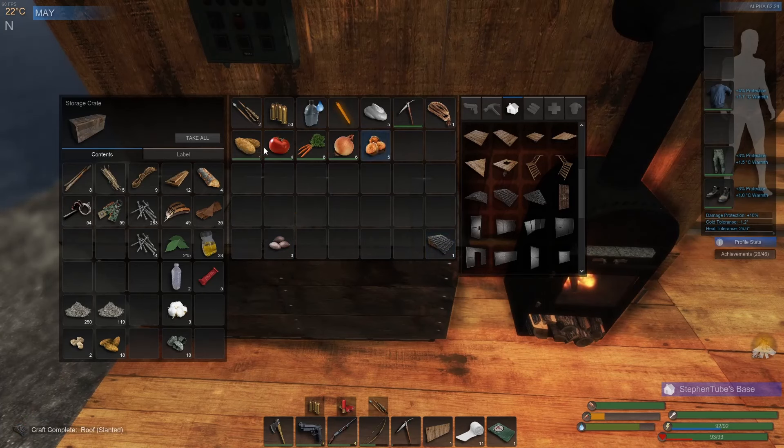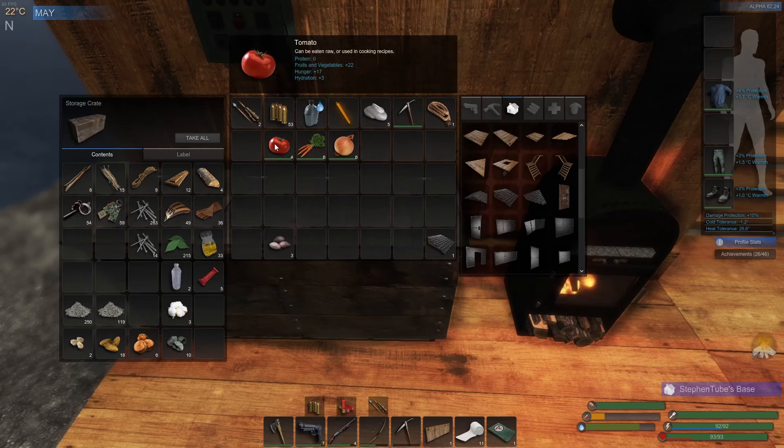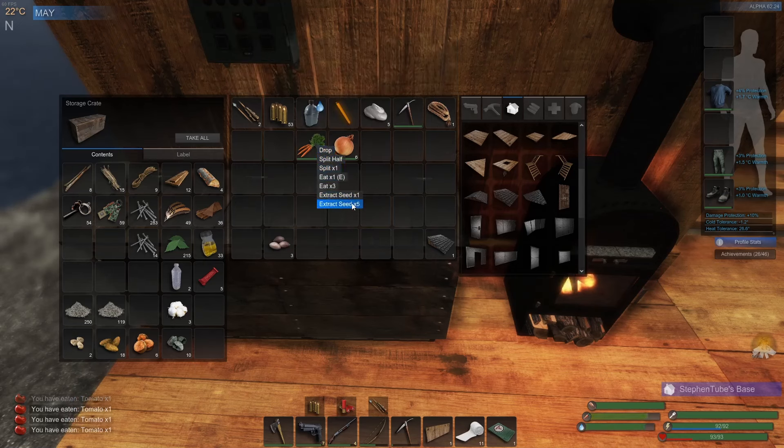Your potatoes - let's just go full on and extract all the potato seeds. I want one, two, three and four. Just eat that whole thing. Put that in there. Okay, that's good. We'll save that for later. We'll make the seeds. Put that in there.